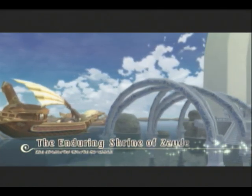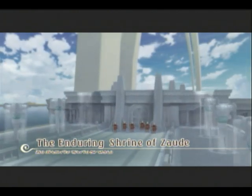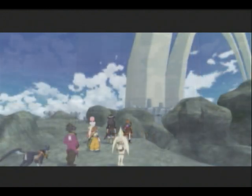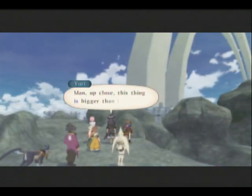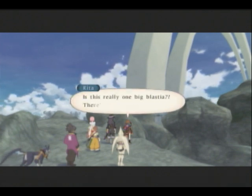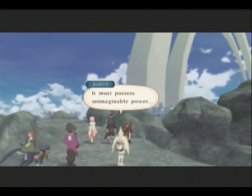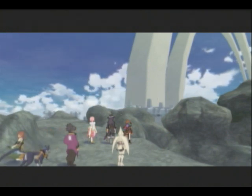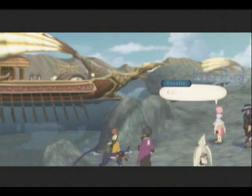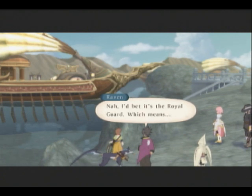But it looks like after this cutscene, I might have to stop it here. There's a save point. But I might have to go grinding in here offscreen, because this place is actually pretty hard. Up close, this thing is bigger than I thought. Is this really one big blastia? There's no way! It must possess unimaginable power. Whoa, look! That's a knight battleship, right? Could it be Flynn? Nah, I bet it's the royal guard.